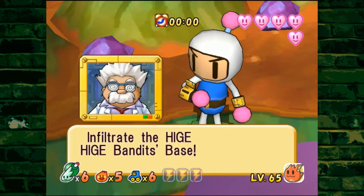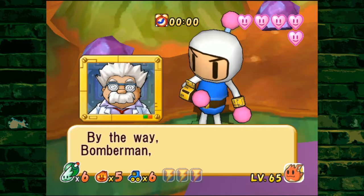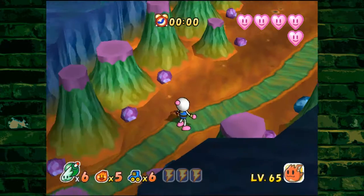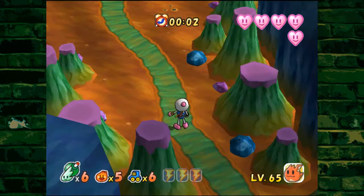Infiltrate the Hickey Hickey Bandit's base. Professor Ein, if we infiltrate their base, doesn't that make us the bandits? By the way, Bomberman, you do have the water, ice, and wind bombs, don't you? So if Professor Ein is telling us we need the water, ice, and wind bombs, that means we have to get those before we progress through this level.